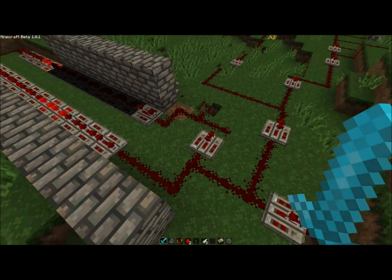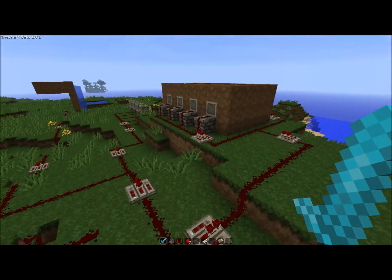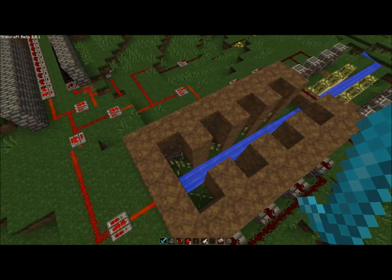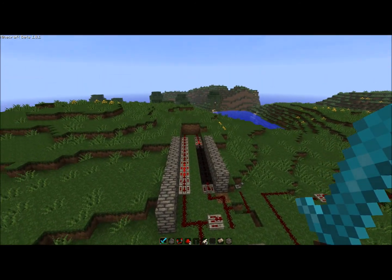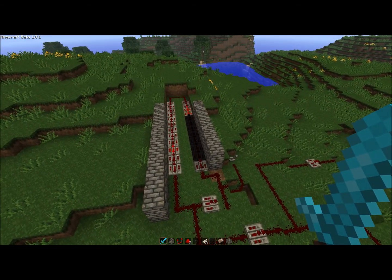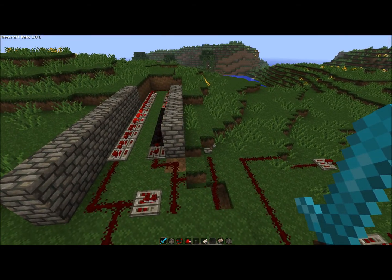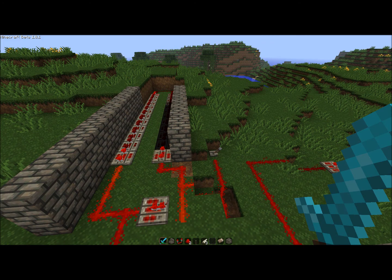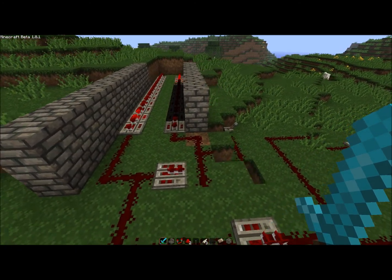But you have a little problem here — you will get quicker and quicker circuit times because you now have two pieces of redstone current going on the circuit every time. So you can only use the button like four or five times before you have to actually go and reset it. I have not yet found a solution to this.